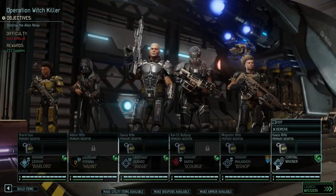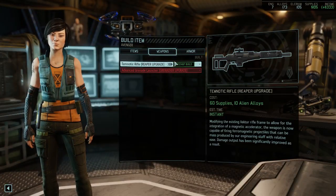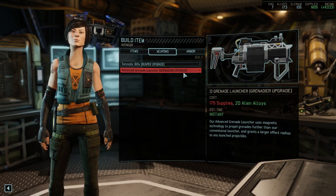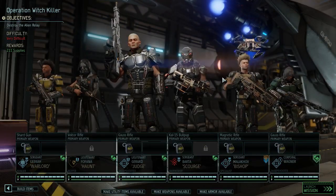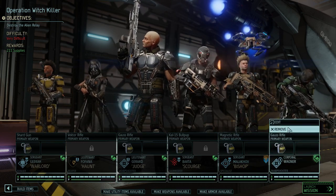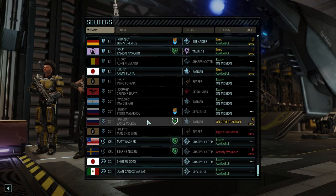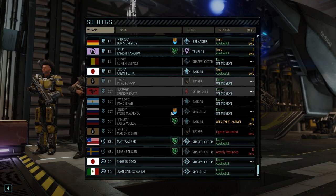We're taking a Reaper; not sure about the Skirmisher. We don't have all the weapons available yet — if we had those supplies we'd be happy. We have already sold as many things as we could. We have no grenadier, so maybe that's not a big loss. We have a ranger, a specialist, and two sharpshooters. Let's consider dropping the second sharpshooter and bringing another specialist instead, which may be the better idea.